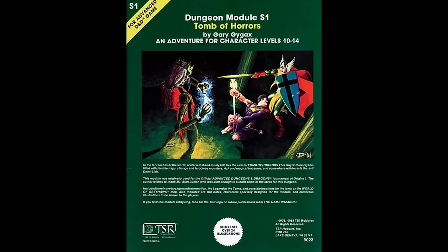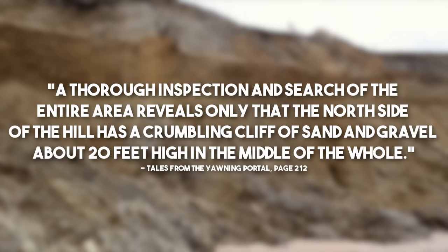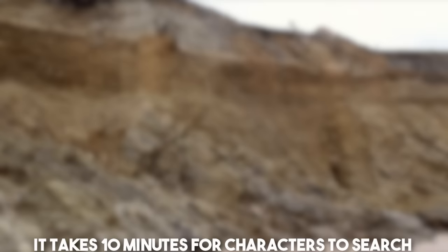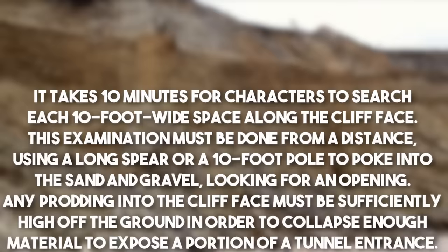I'm about to completely tear this thing a new devil's mouth. The first room of the Tomb of Horrors is getting into the damn thing. There's basically a plateau with rocks on top of it shaped like skulls and nowhere else to go. What the adventure says you must do to get into one of the three entrances is: a thorough inspection reveals only the north side of the hill has a crumbling cliff of sand and gravel about 20 feet high.